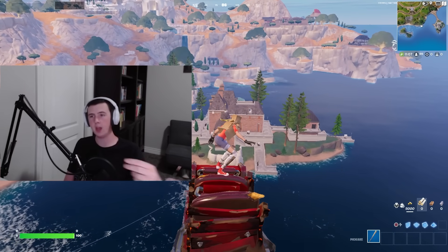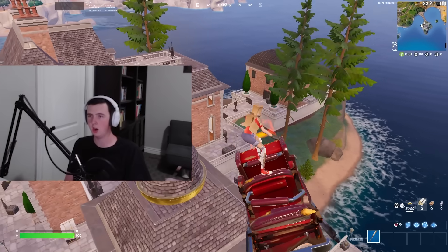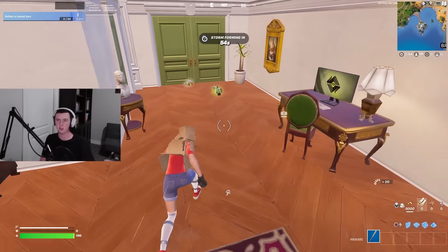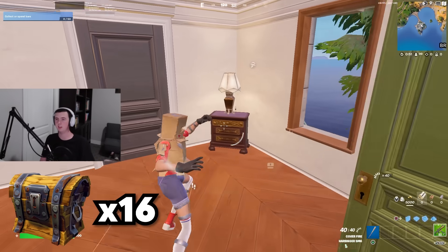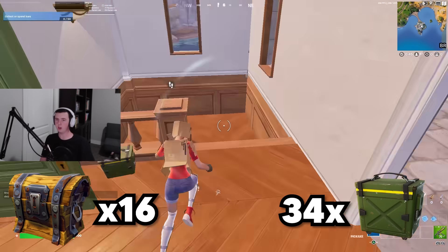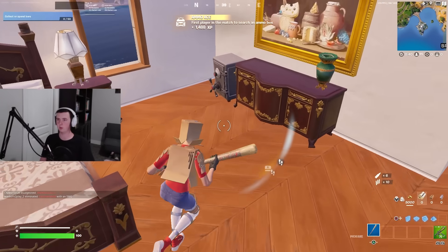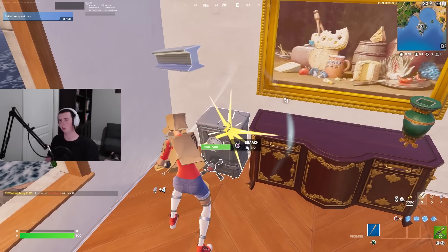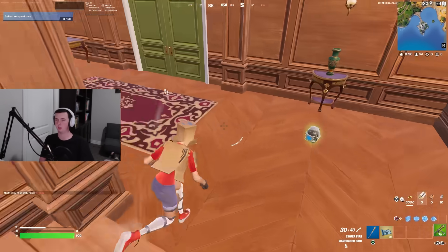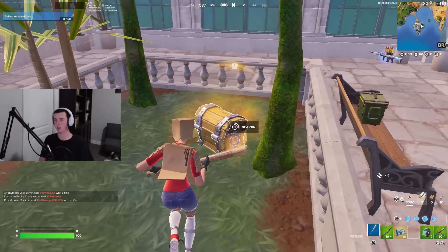We are now in our top two best most underrated POIs to land for duo tournaments this season. This little place doesn't have as many chests as the last — only 16 — but it has a crazy 36 ammo boxes. There's a safe right here for gold, which is good for tournaments. There is also a vault I'm going to show you, and there's a launch pad you can use — if your duo gets into trouble on the island, you can pad away.